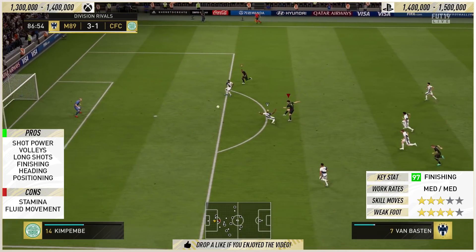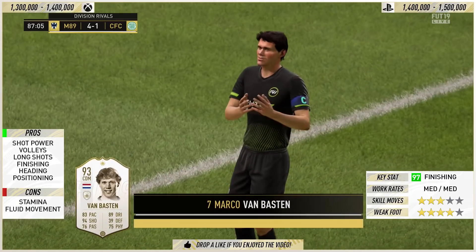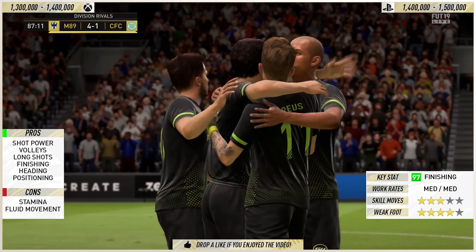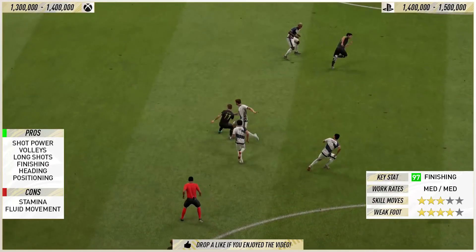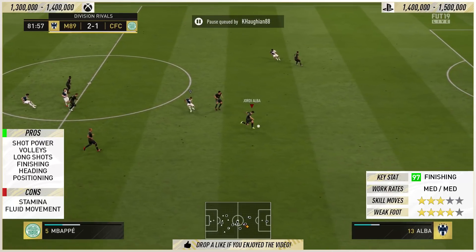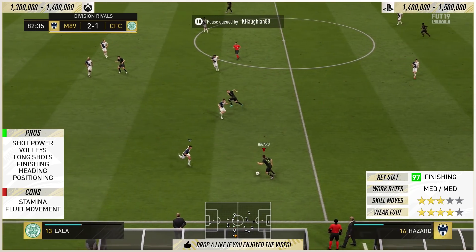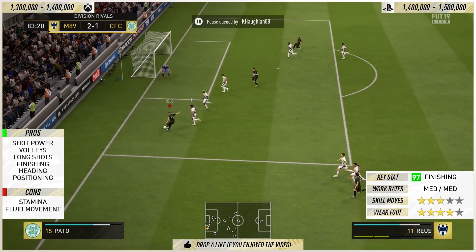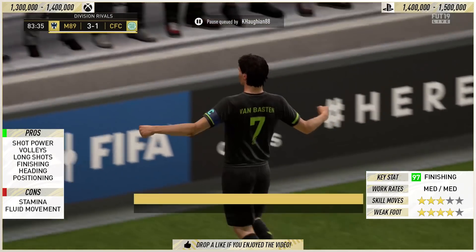In terms of long shots — it doesn't make sense that his long shot stat is 88, because even though that's very high, it feels like it's 98. It is very overpowered on this game. So if you ever get a sight of goal with Van Basten, take the shot — whether it be from outside the area, inside the area, or on the volley. As Hazard receives it on the left and plays it down the line to Marco Reus — look at Van Basten's movement in the middle. He makes the right run and that's another exceptional finish, a sideways bicycle kick from Van Basten.